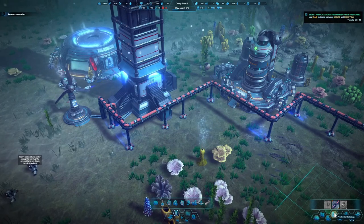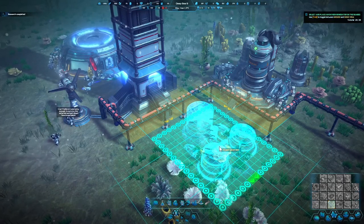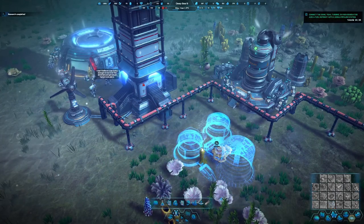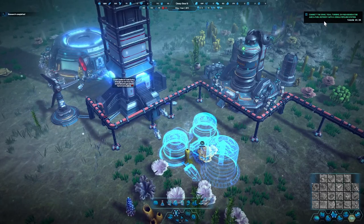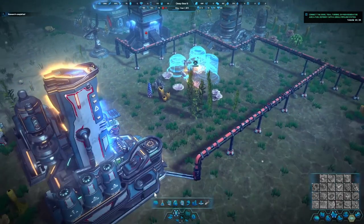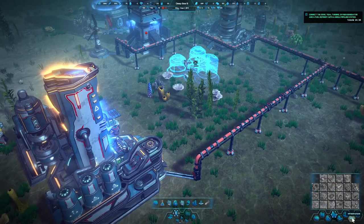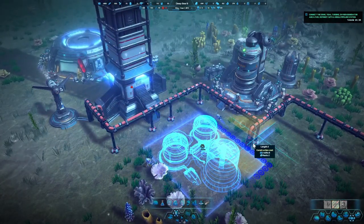Select and place an oxygen generator. We're going to put it right here, but we'll flip it around so the entrance is facing us. We want to give more than one space between the two. Connect the dome, turbine, oxygen generator, and fuel refinery with one single pipeline. Let's do some more research — can't yet. They're not asking for the battery factory yet. Some infrastructure — we can connect it now.